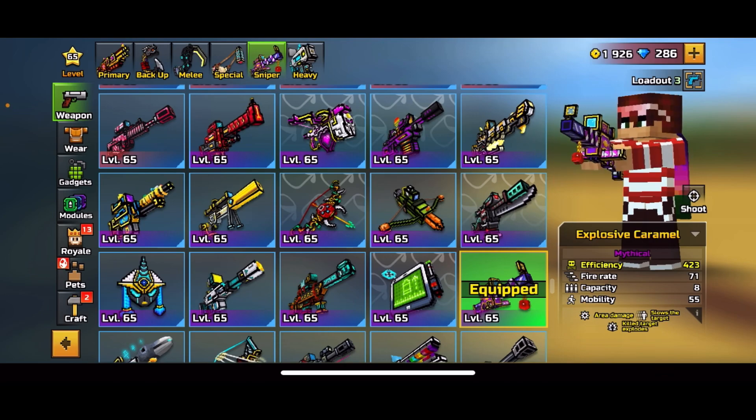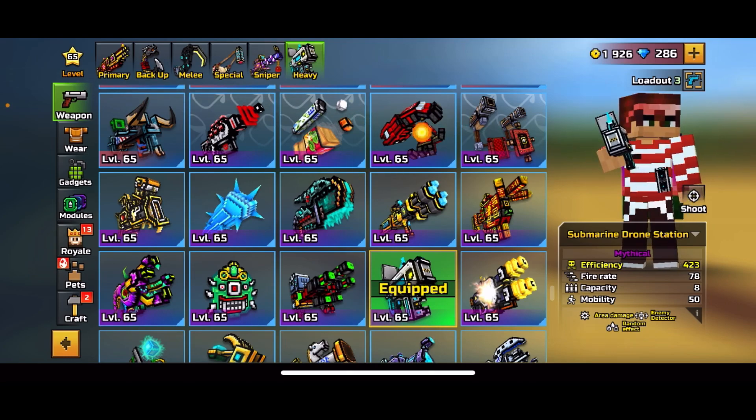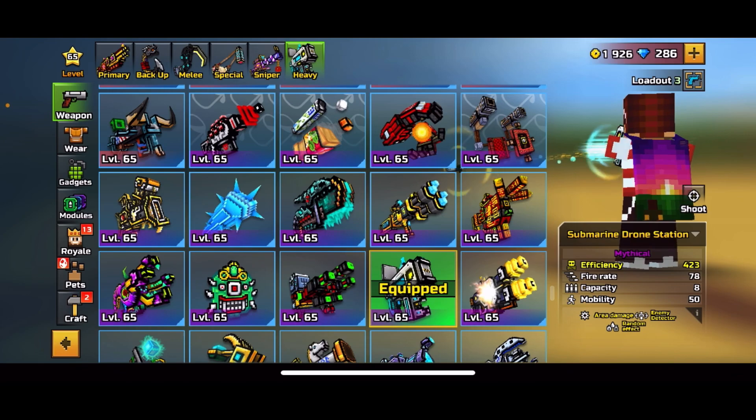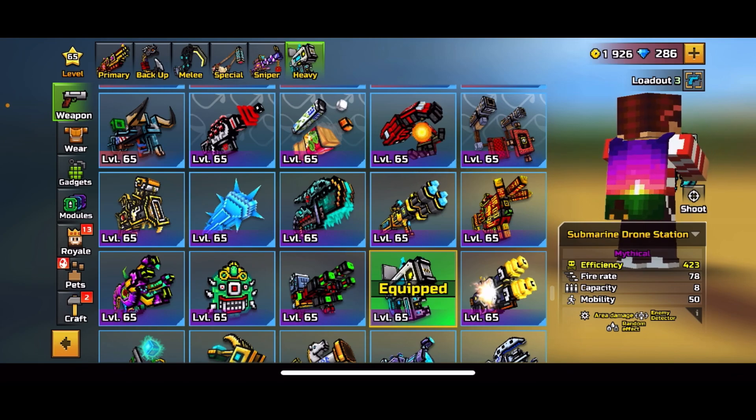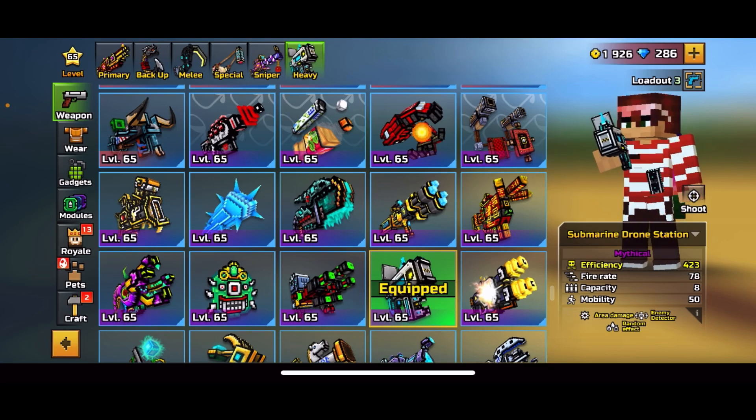Explosive caramel I just did yesterday — it's got area damage, it slows the target, and the kill target explodes. Submarine drone station has area damage and an enemy detector, which I will show you. You can actually see it right there — that little radar. People will appear on that, which is pretty cool. And it has a random effect.